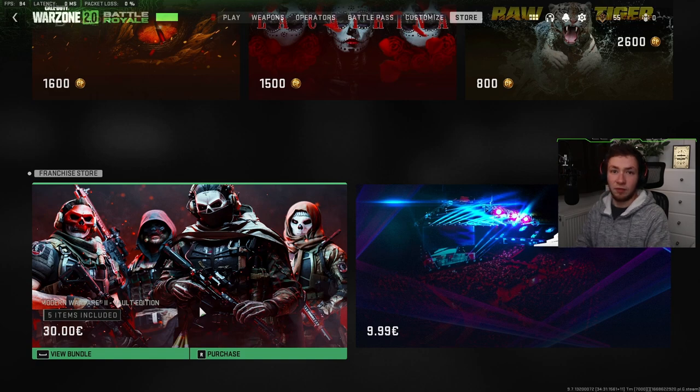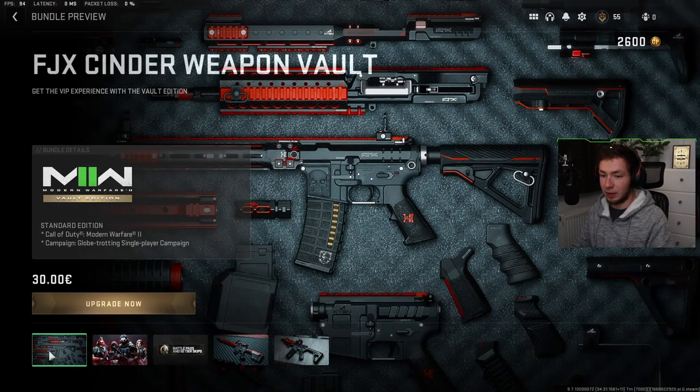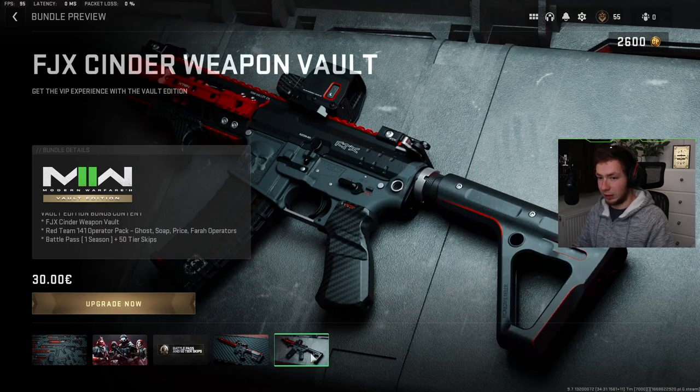You can also get the vault edition right here. In this bundle you will get the operators Ghost, Soap, Price, and Pharah, plus 50-plus tier skips for the battle pass, and also some blueprints.